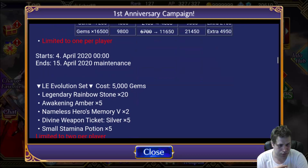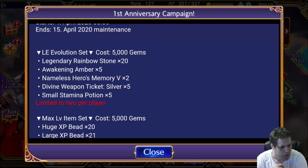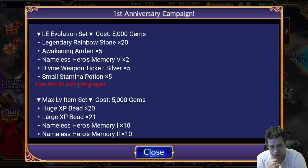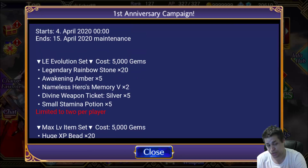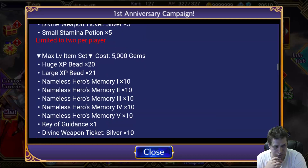They will also release some new packs. The L-Way evolution sets will cost 5,000 gems and by that you will get some good things. I'm a little worried because sometimes they release these with discounts — this one doesn't have discounts. For free-to-play players, I don't think they need to get this one, especially since we're getting 5,000 gems that you'll already be spending. This is more for spending players. 5,000 gems for each pack.